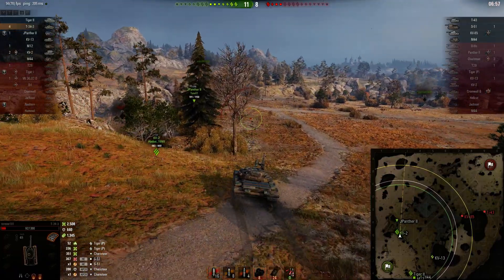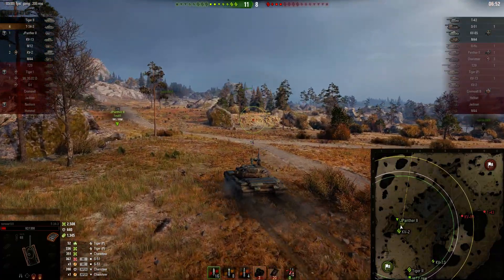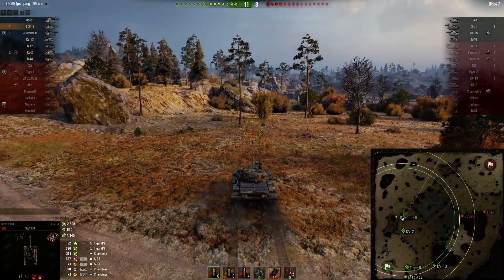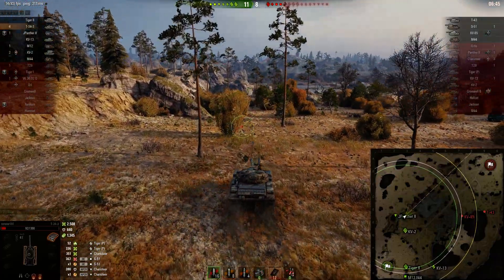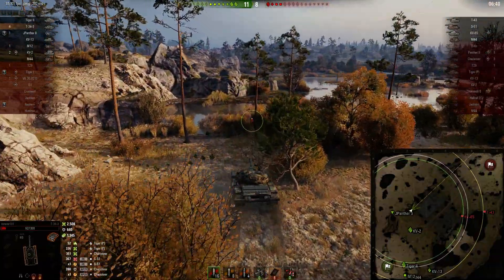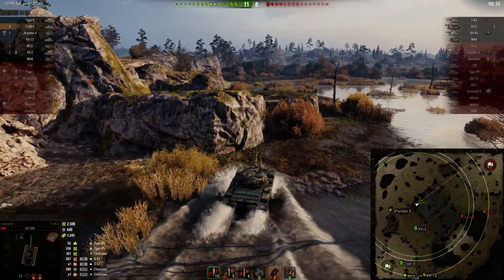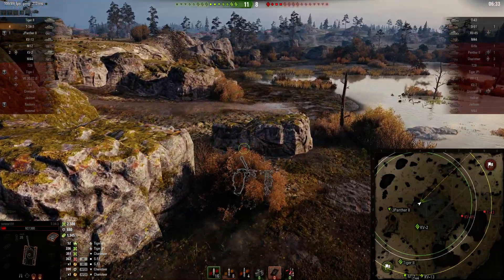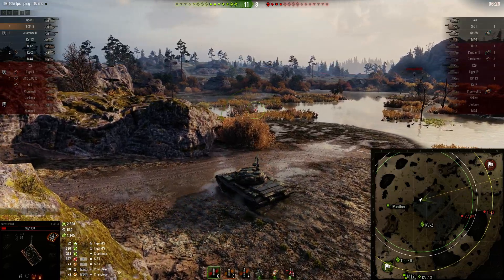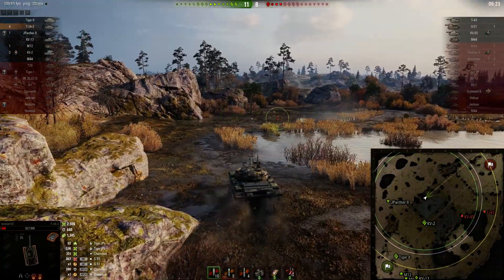I thought the KV-2 was going to die there but nevertheless he's made it. I'm thinking I probably have more view range than this KV-85, and as long as I use bushes and terrain I should be able to spot him before he spots me — even though I've only got about 420 meters view range or something like that. We haven't been on this northwest side of the map for a while, so there may be something coming this way. I would like to spot it.